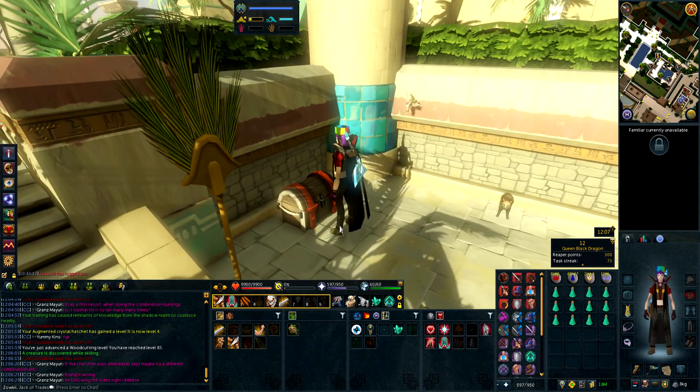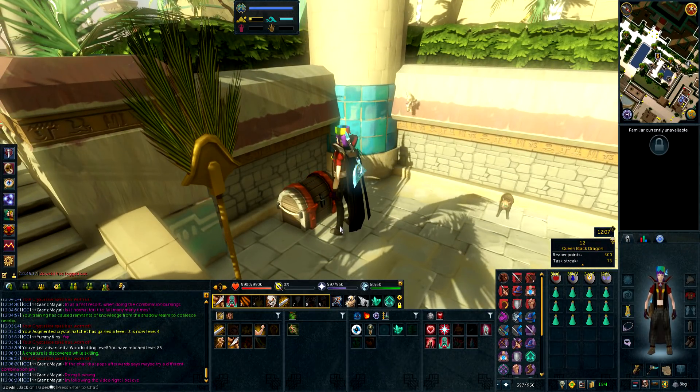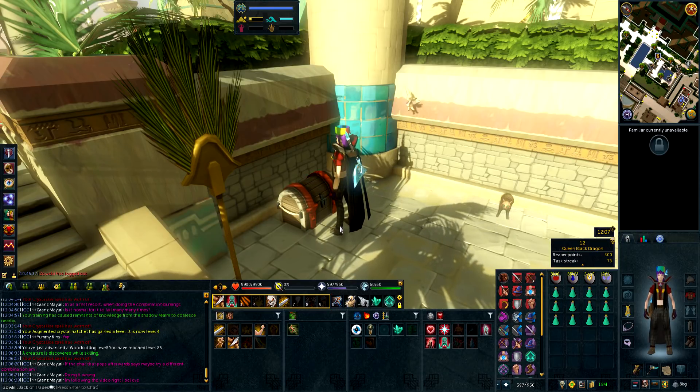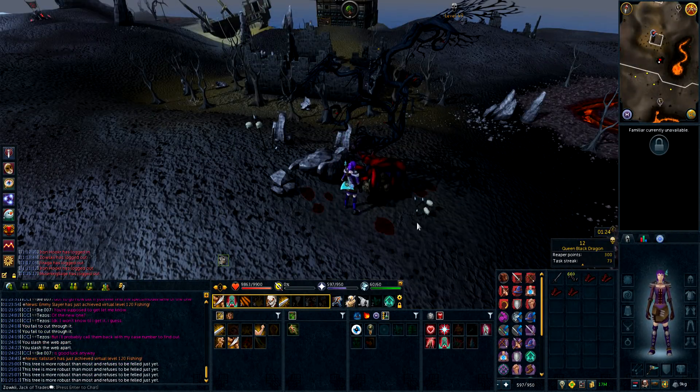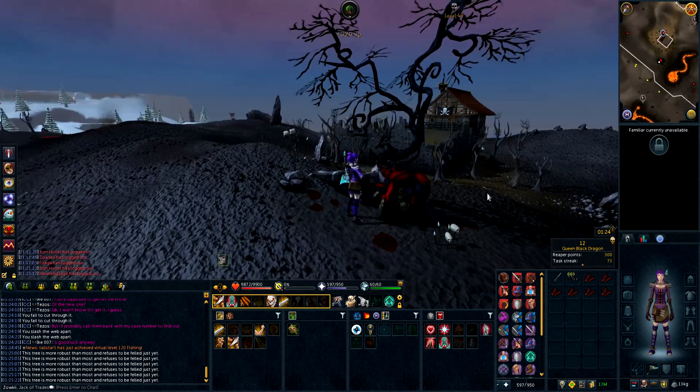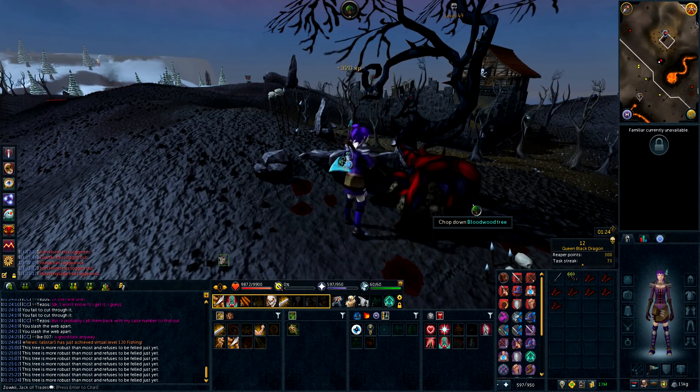Wilderness Sword 4, increased chance of Revenant items — Status Warhammer, here we come. It's reset time, so that only means one thing: time to complete the Wilderness Elite task, once we chop down this beautiful Bloodwood tree.